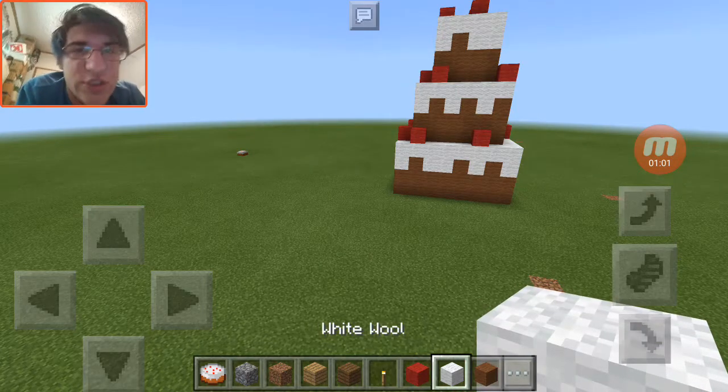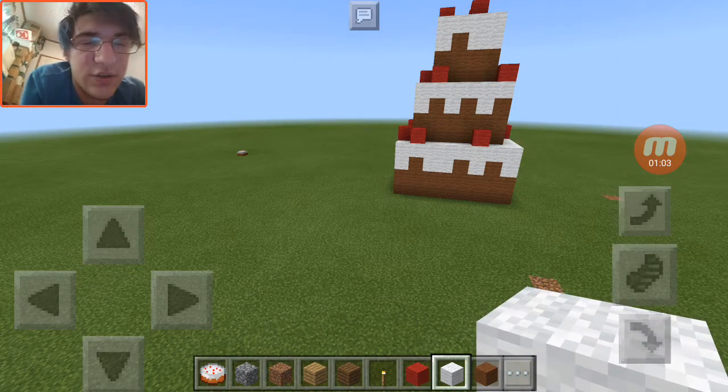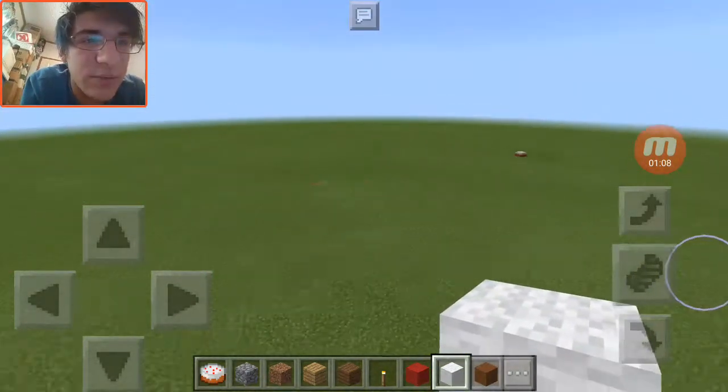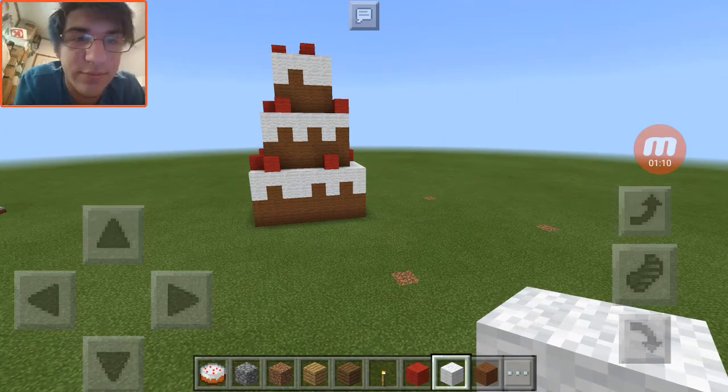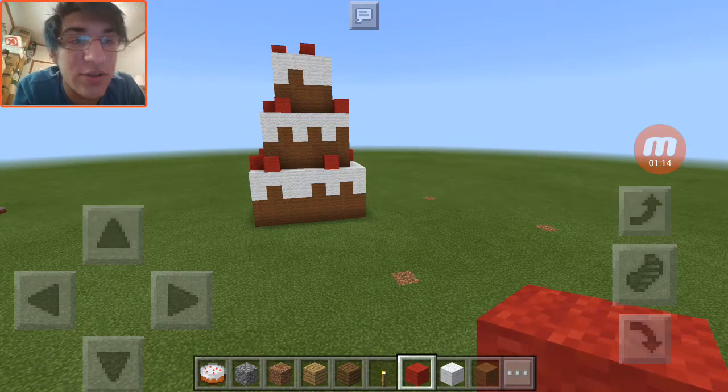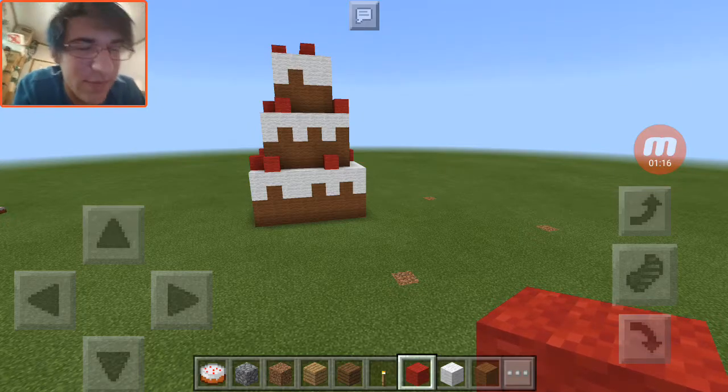White wool — just get any white sheep. Seriously, the world's mostly consisted of white sheep. And red wool — just get yourself a rose, or a poppy, or some kind of red flower. It's going to work.